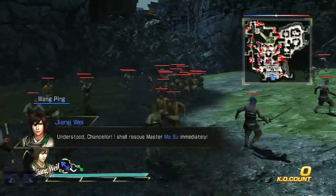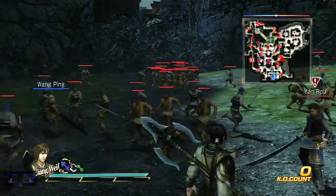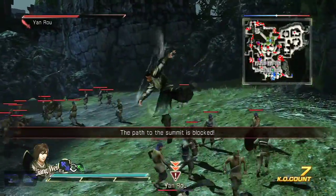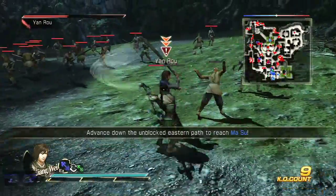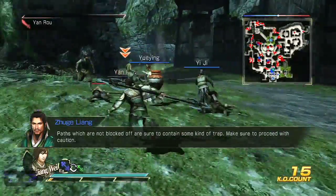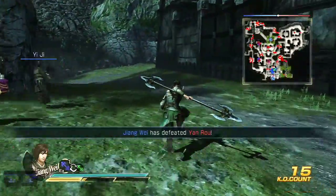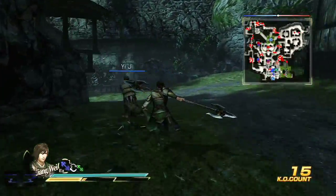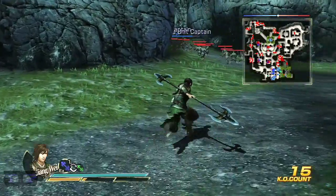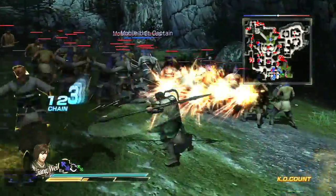To complete the star objective, you have to save the rest of the Shu forces before getting up to Ma Su. It's a total of three officers that you have to save — the two in the center garrison, and then one in the western garrison near the Mouth King of Juke.